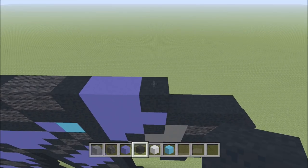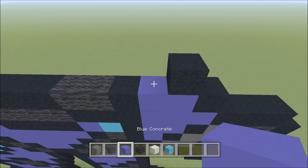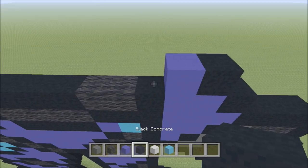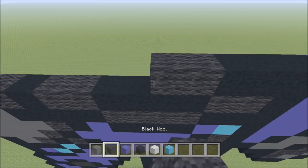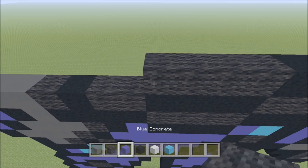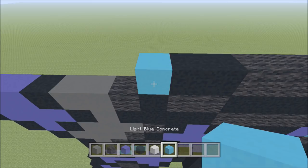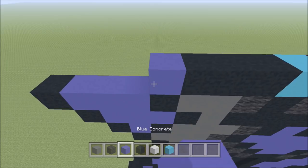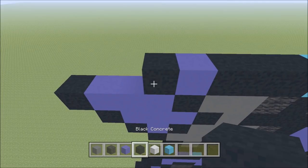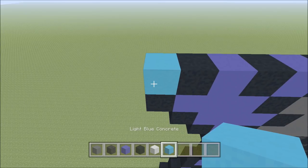Go ahead and move up, move in one space from the right. So above this blue here, build up with a black. To the left of it, add a blue, three black: 1, 2, 3, four wool: 1, 2, 3, 4, two black: 1, 2, a light blue, three black: 1, 2, 3, a blue, black, blue, black, light blue, and then a black.